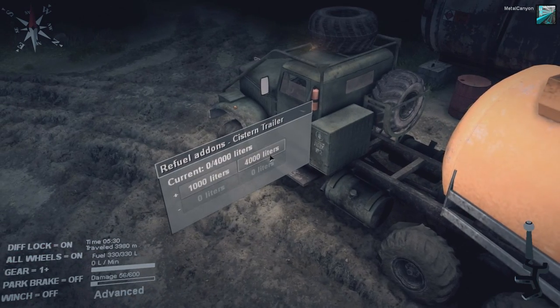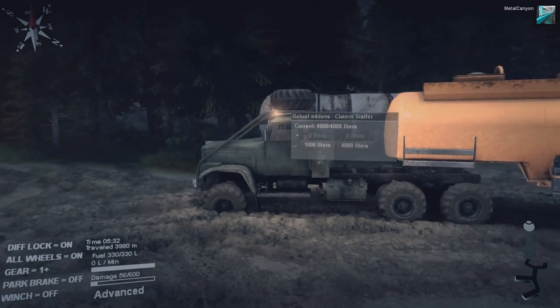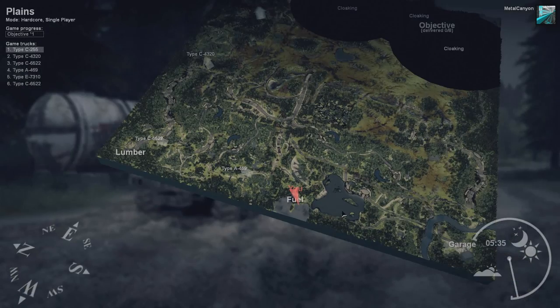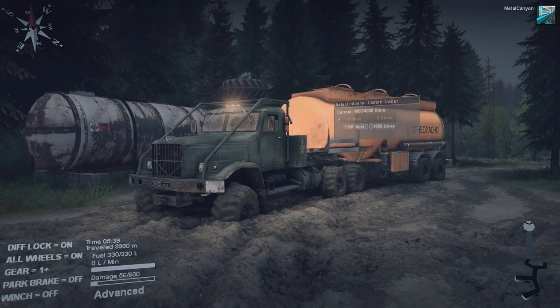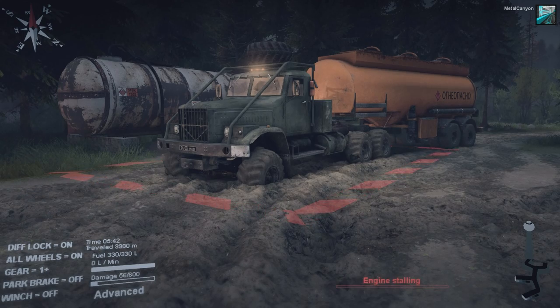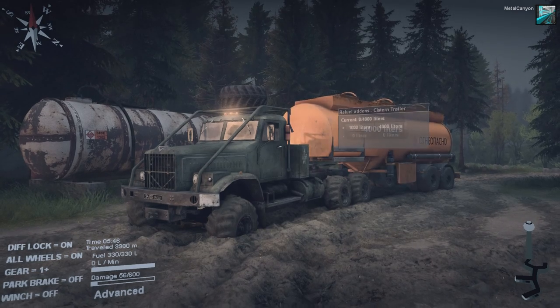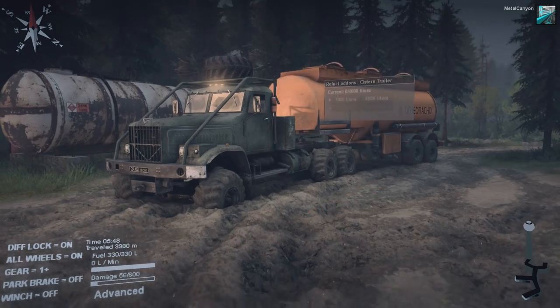Fuel — 4,000 liters into the tanker. Bloody hell, 4,000! It's quite ridiculous. I wonder how much... Let me check something. No, it doesn't seem to cause it to go any... There we go. Now it's heavy and low. And if I take all the fuel out... It's quite cool that they did that.